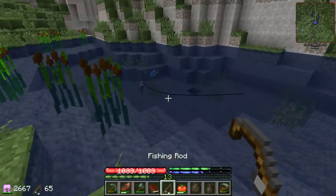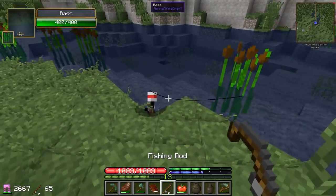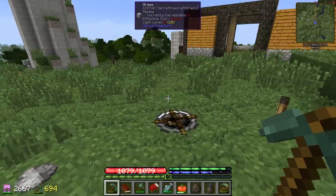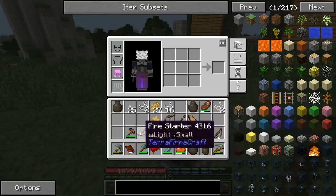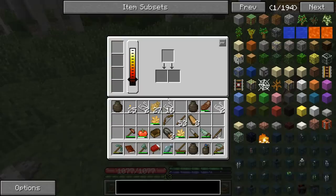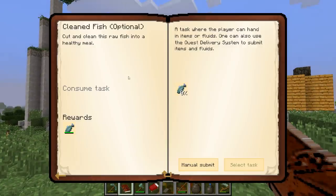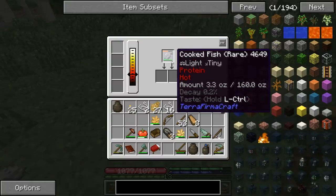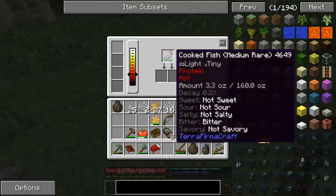I don't know how this works, we're not getting it. Once it straightens out you hold right click and I think it pulls it in a little bit every time. Those two fish combined equals 3.3 ounces of food. Even in an emergency situation in wintertime, that's probably not enough to survive — the time it takes to catch a fish you're probably burning more food. So fishing is like a last option. The book says to cut and clean the raw fish into a healthy meal. It's cooked now — rare — oh, bitterness just turned from not bitter to bitter.